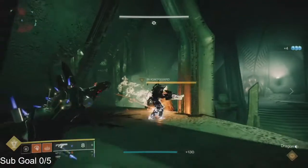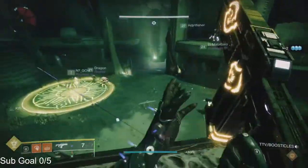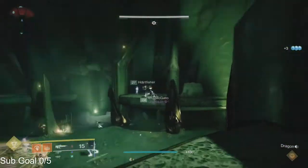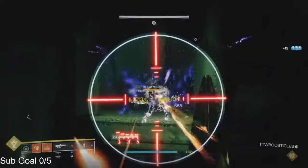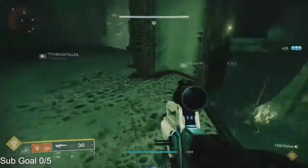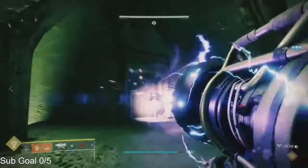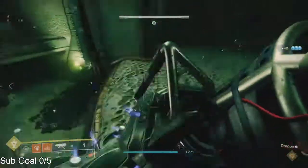A fusion grenade on the warlock with the double explosion will one-shot that knight — it actually does more damage. If you don't want to use a finisher and don't want to run Aeons, you can run double fusion grenades. On the warlock you can run the aspect that makes your fusion grenades explode and kill the knight like that.